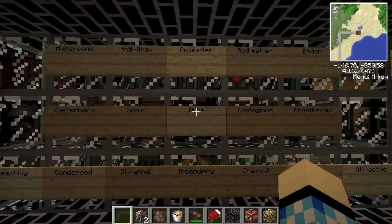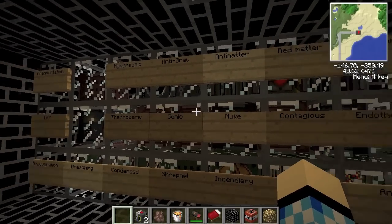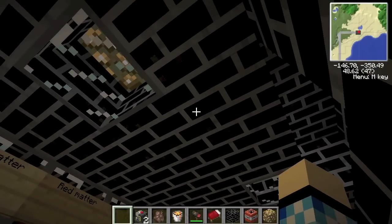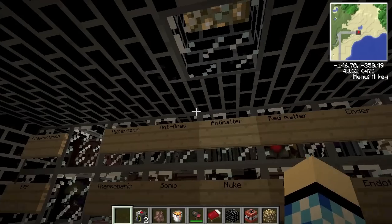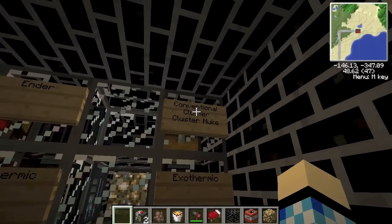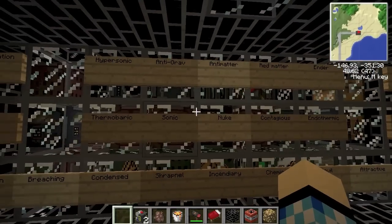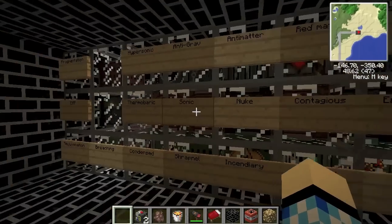Hello everybody, I'm Ewan from RiggsMC and welcome to another Vaults series. This series is going to be called Blast Proof. There's a bunker on the surface made out of this brick that I'm pointing to right now, and I'm going to be firing all of these types of explosives at it — including the three missile types, the conventional and the clusters, and all that sort of stuff.